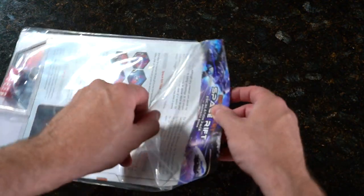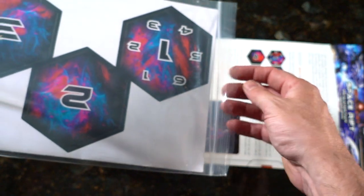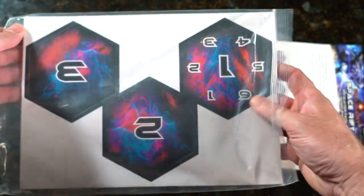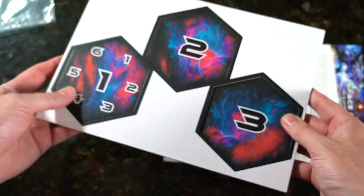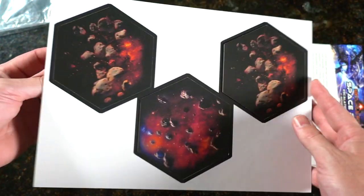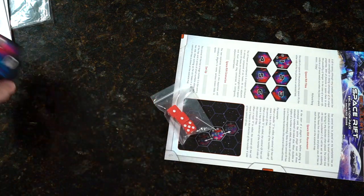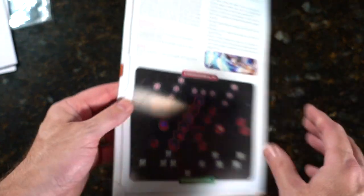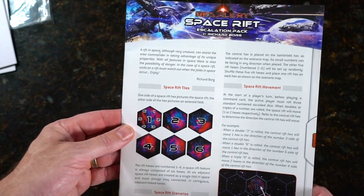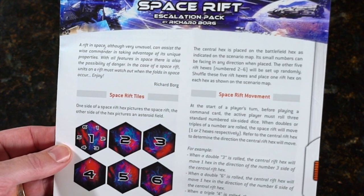Let's get the dice out without damaging anything. They're easy to punch — falling out as I move them. And there are some rules: 'A rift in space, although very unusual, can assist the wise commander in taking advantage of its unique properties.'